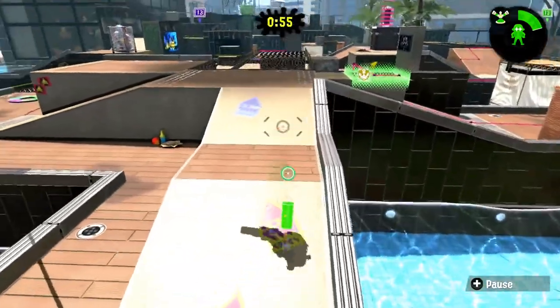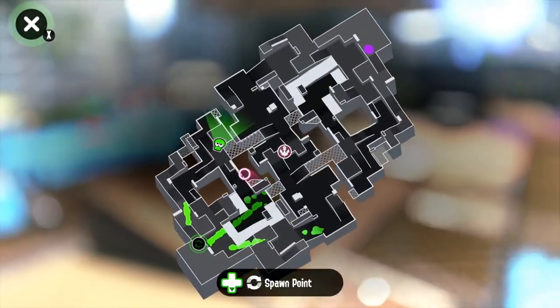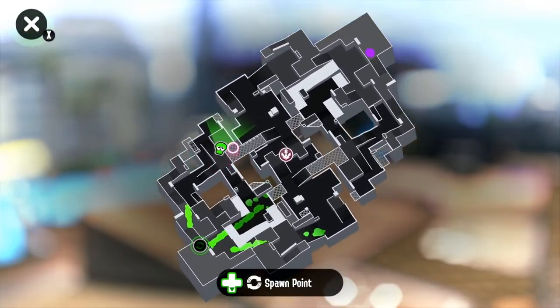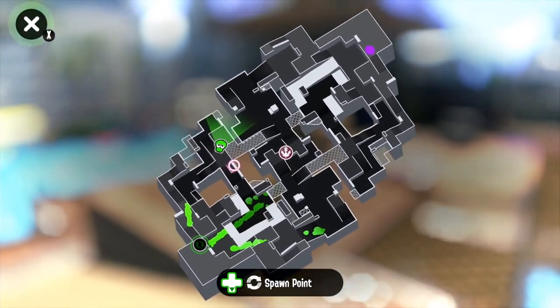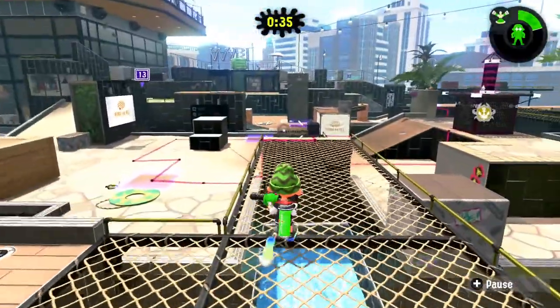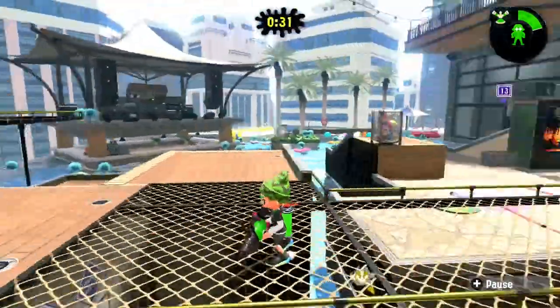Going straight from the elbow, this area right here is called your terrace. It's above ground, so that's why they call it terrace maybe — but this area is called your terrace, which is behind the elbow. The area I'm walking in right now is simply known as your bridge. The other one will be their bridge, and this is your bridge.